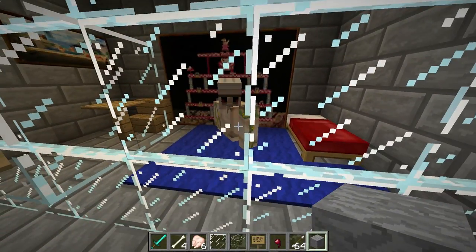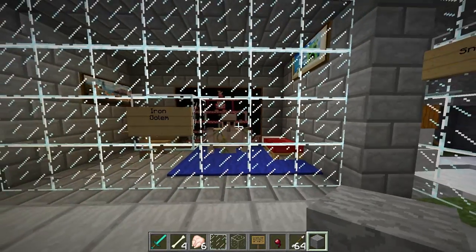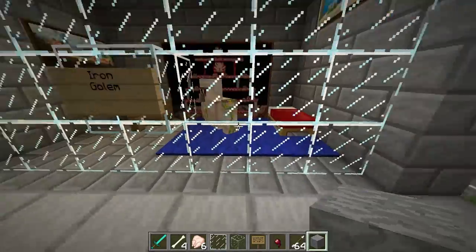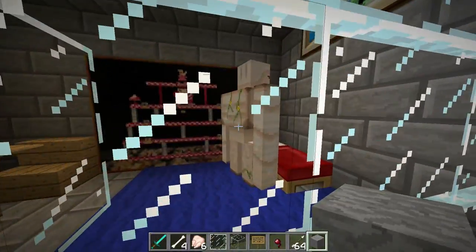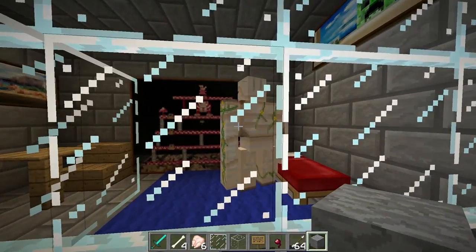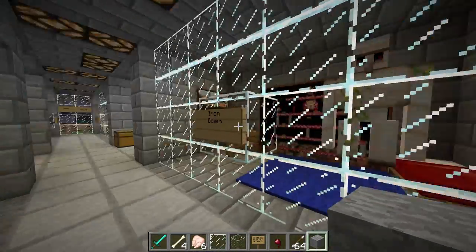Iron golems are crafted with four iron blocks and a pumpkin. This guy's stuck in the ground, I'm not sure why, but they will obliterate mobs for you — just destroy them with their fists. If you have a few of these outside your house, you will never have to deal with mobs. I would recommend getting one; they are awesome. They can even take out a wither — they have a ton of health. You can search the crafting recipe on the wiki.